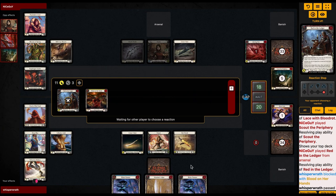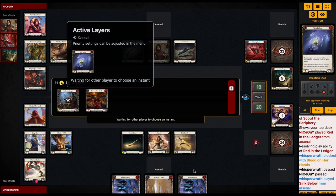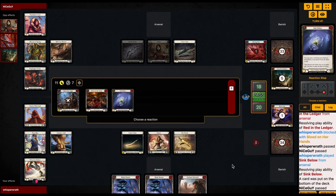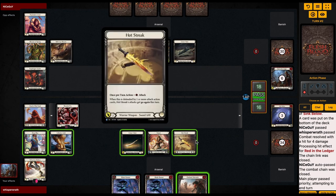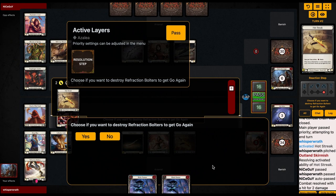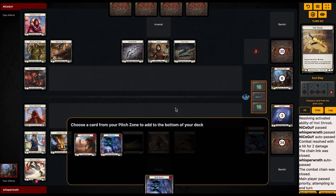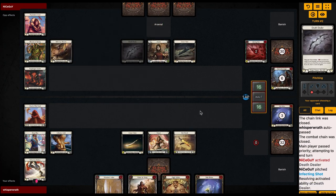I'll block with Blood on Our Hands — I have another one in there so I'm going to Sink Below. I want to put something under there; I got Outland Skirmish, not terrible. This allows me to attack and pay off that Blood Pox, which is important. I'm going to attack with Hot Streak and pass — I'm not going to give it go again. I technically should attack with Centauri Saber since it gives me the plus one attack action. I'm not fooling anyone by saying I'll get go again with Hot Streak.